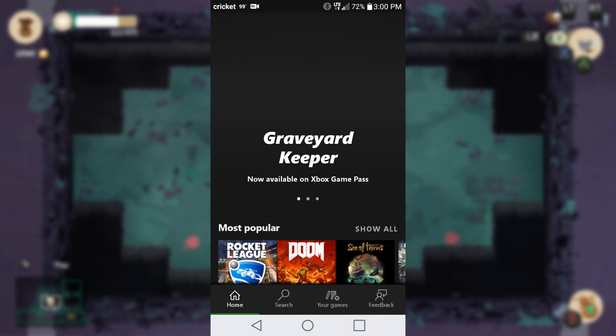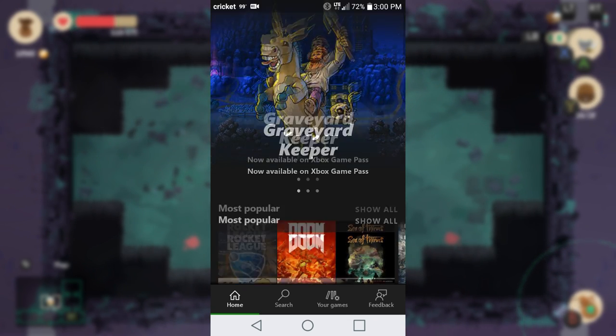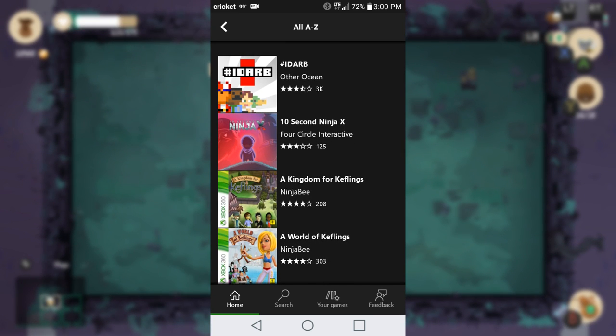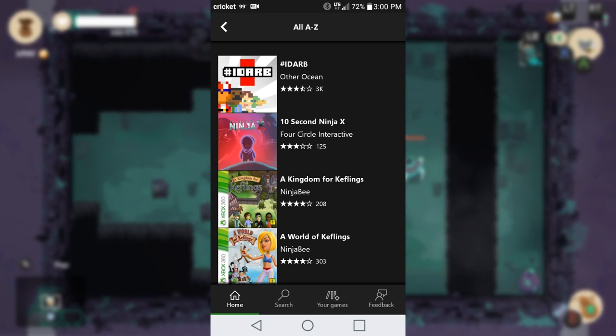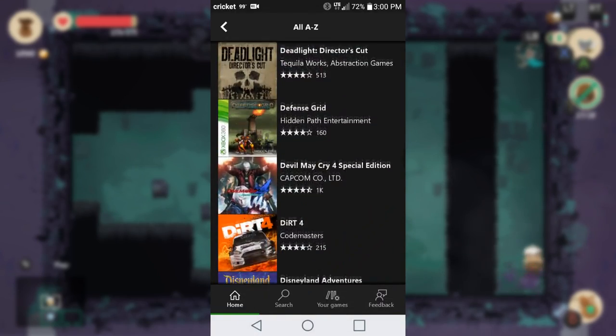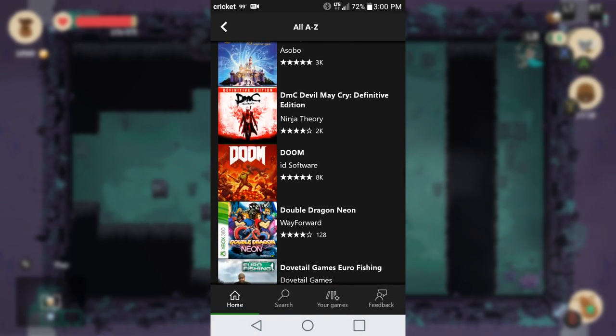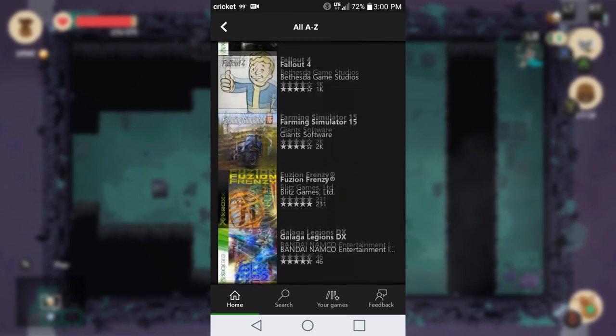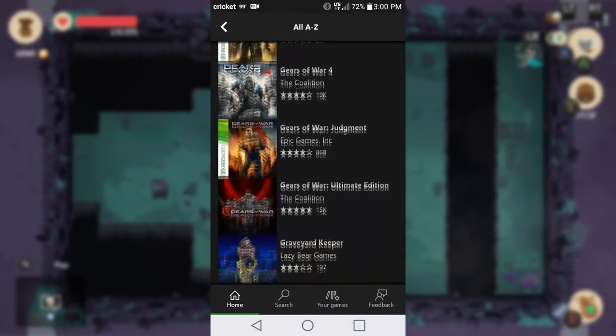We're going to show you that this app does push games to your console no matter where you're at. So if you're at work, at school, or somewhere else — if you find a game on Game Pass and haven't installed it yet, you can push it to your console. All games on this app can be pushed to your home console, though for other consoles you'll need to go into your games and apps section to install it. I'm on the alphabetical list and I'll pick a random game to show you via my Elgato that it gets pushed when you select install.